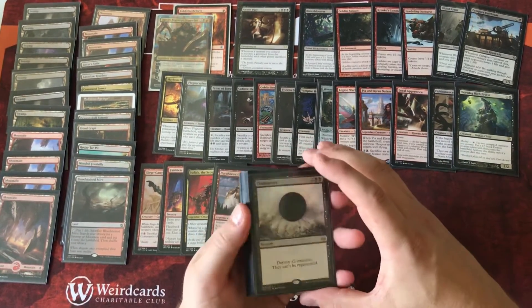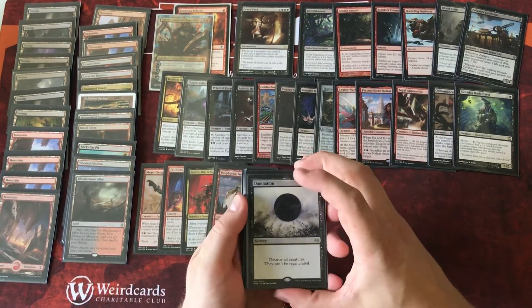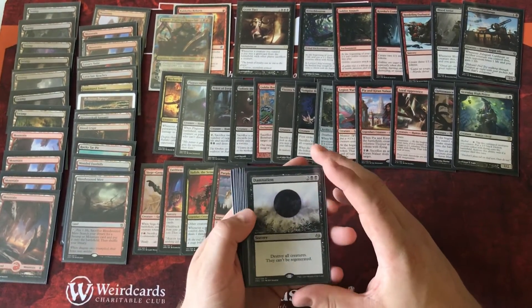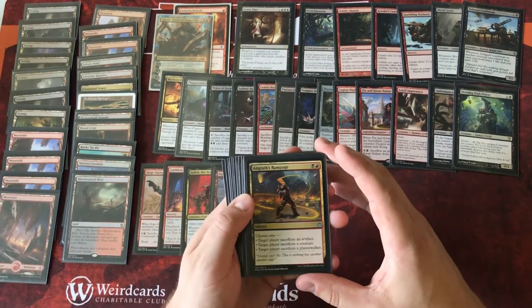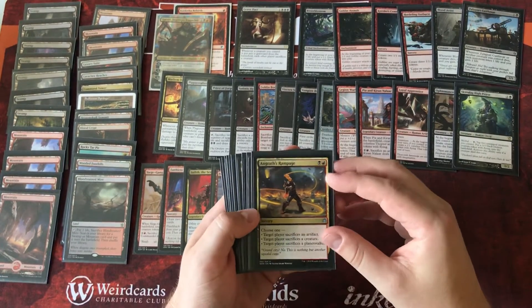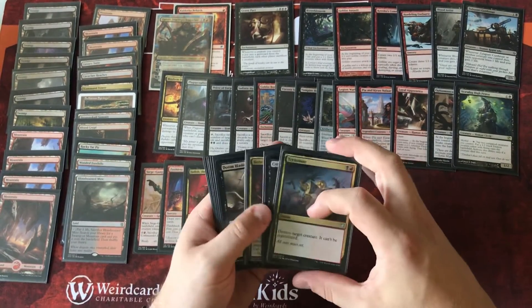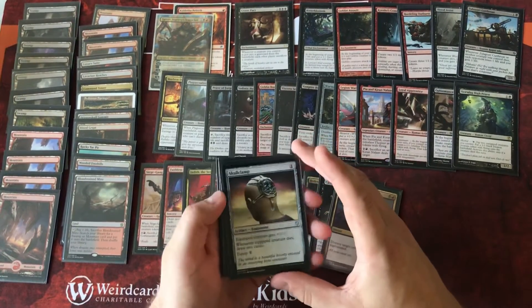Damnation is really good in this deck — it can be very powerful if we have something like Blood Artist or Zulaport Cutthroat out and we cast Damnation with tons of tokens, basically finishing off one of our opponents that way. Ingress Rampage forces our opponents to either sacrifice a creature or planeswalker — sometimes it's correct to target ourselves so we can use Grave Pact to have each opponent sacrifice a creature. Terminate, Cast Down, Bedevil, and Doom Blade — that's really the removal package in this deck.